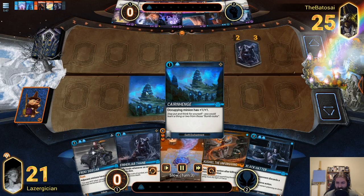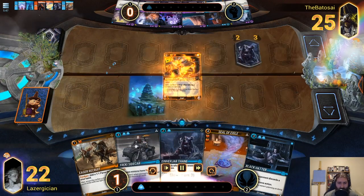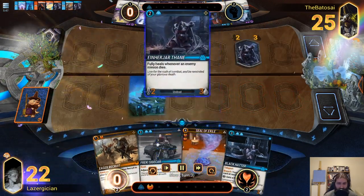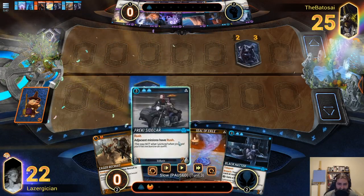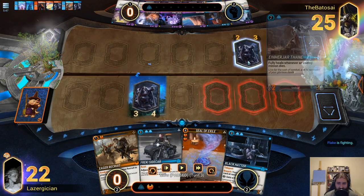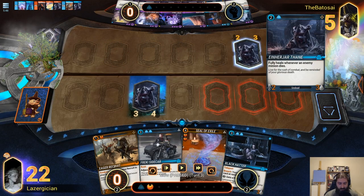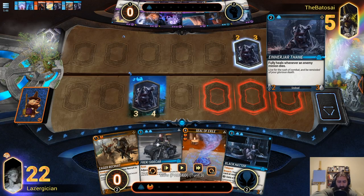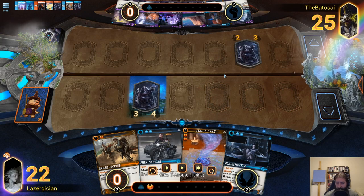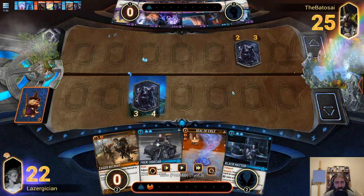Lane three is kind of just where I like to open — I don't know if it's the best but it's where I like to do it. My opponent is on Rainbow's End, so they use the coin to get out a nine-yard Thane, and then I get one out of my own. Just off of turns one and two we both have the same creature minion on the board. I have the Cairnhenge underneath it, and he also has a Thane but it does not have the Cairnhenge under it. So tempo-wise he is ahead because he got to play the first minion and can attack first.